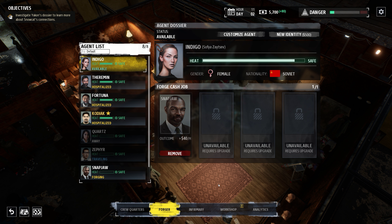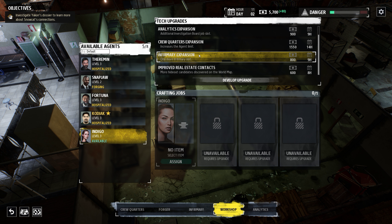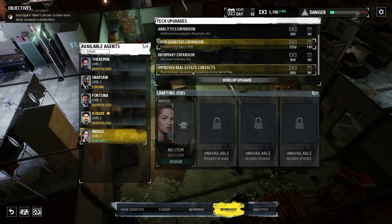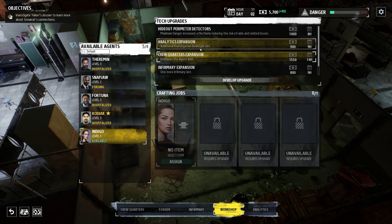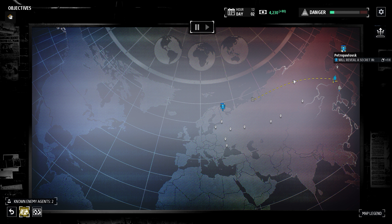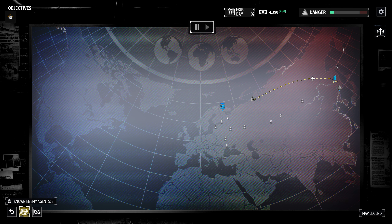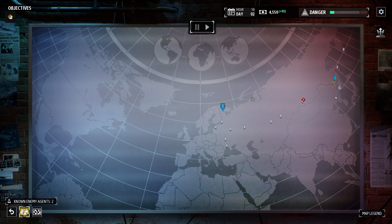He's forging in the workshop. I'm thinking crew quarters into hideout perimeter detection — I think that'll be better. We're at the limit, so let's upgrade that. We've done a mission trade: contacts, cleaner. One more agent coming in.